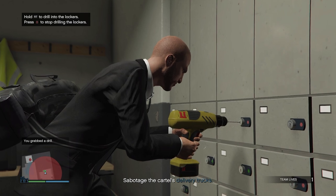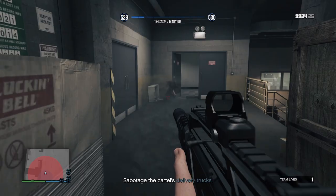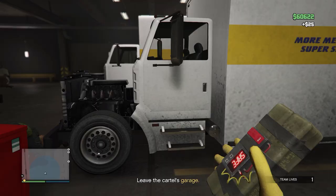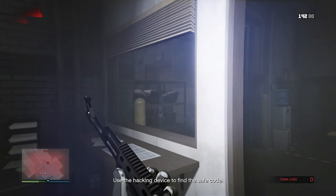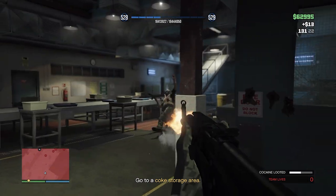Once done, go to the lockers and begin drilling, but immediately come out as two guys will spawn to come and find you. Once you've killed those, return to drilling until you find the keycard. Once you've found the keycard, pop the pipes off each truck and do not blow them up. If you blow them up, the heist will completely change and you won't be able to do it quietly. Going loud means a constant spawning of enemies and it really does make it an unpleasant experience.